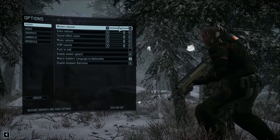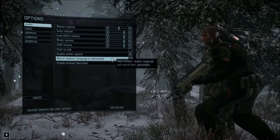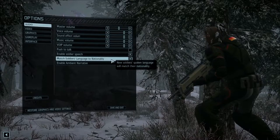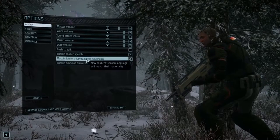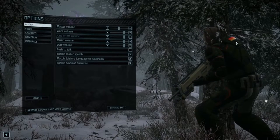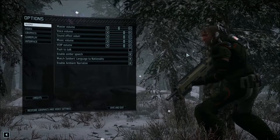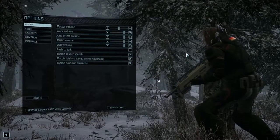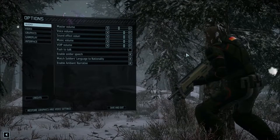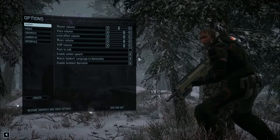Going just through the options real quick — I turned the volume down for you guys. Something that was not present in the original game that I thought was kind of cool: you can match your soldier's language to their nationality. For example, this guy right here, he's German, so he would speak German. It wasn't present in the original game — they may have had a DLC or mod for XCOM 1 — but just to have it built in is actually really cool.